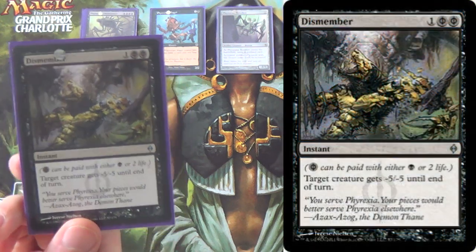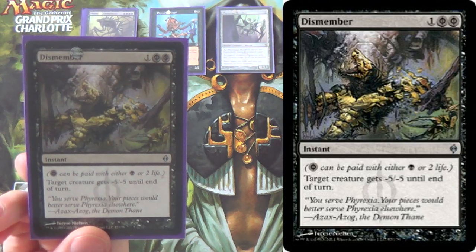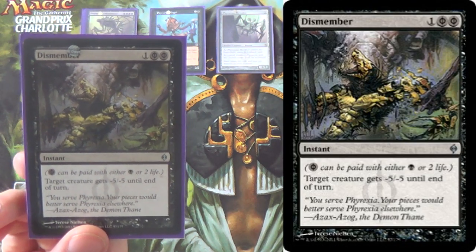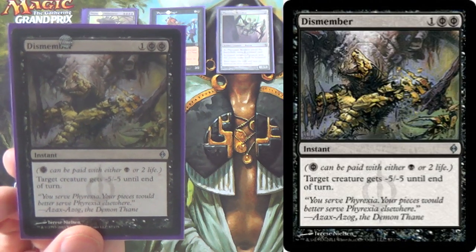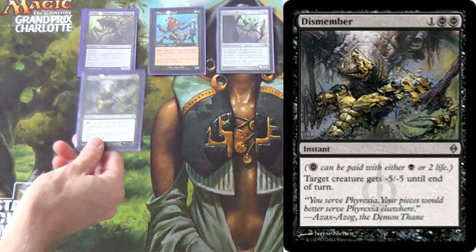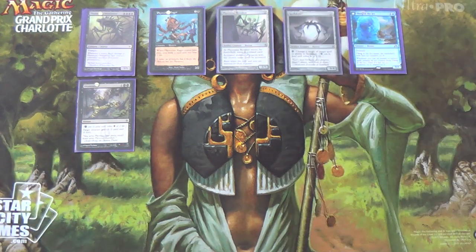We run four Dismembers. We are on-color for it. This is essentially just a generic removal slot — you can run Smother, Doomblade, Gopher's Throat, whatever. I'm running Dismember because it's able to be played on turn one and it's so good against so many decks. Generally speaking, a bad matchup for us is something very low to the ground — they stick a Glistener Elf, a Blighted Agent, a Wild Nacatl. If they stick something low like that, we need to be able to take them out.